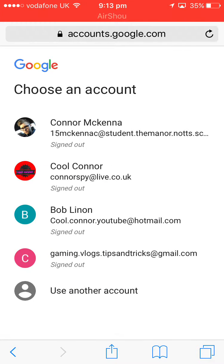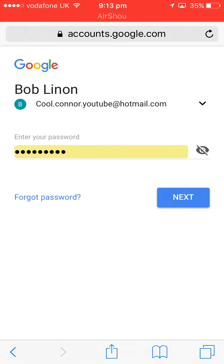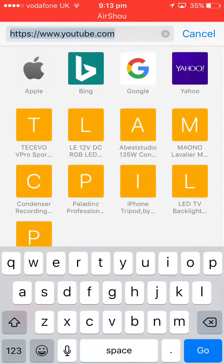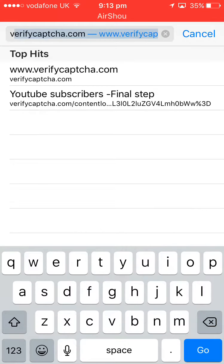Once you've done all that, you should be on YouTube. Go to Sign In and go to your dummy account — mine's called Bob Linnon. I made it quite a while ago. Now we're on the dummy account and we want to go to Verify.